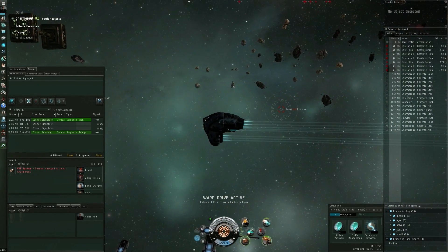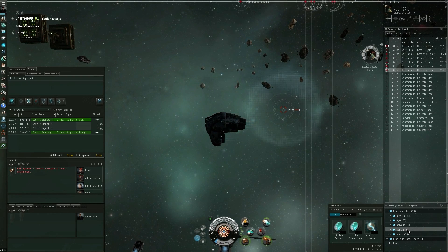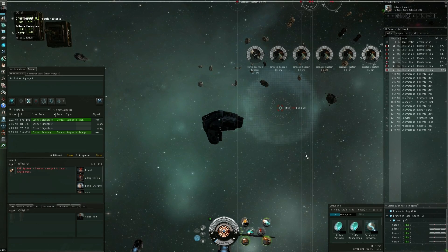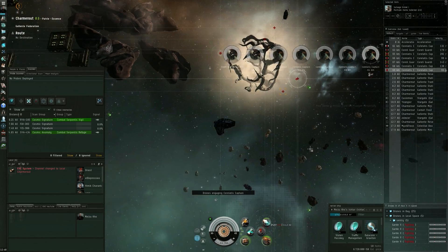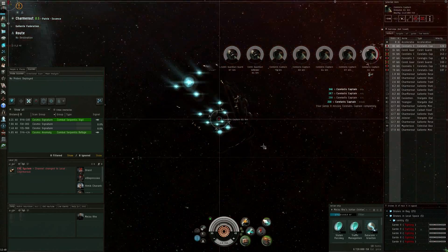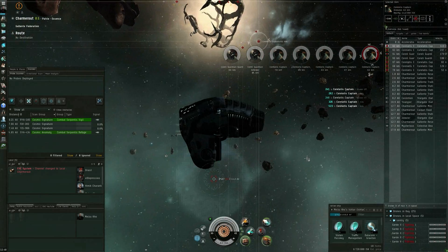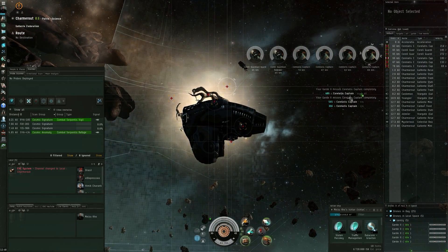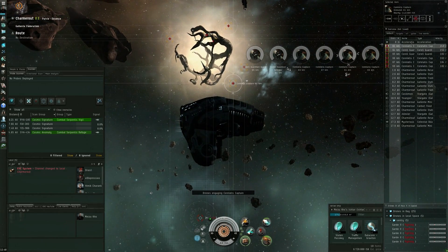With the Ishtar I have a range script going and I can normally take care of these guys without even having to move. I just break the guards out, take this closest target - Corelli's Captain at 61 kilometers - and start shooting. As you can see we can hit this pretty good, even at 61 kilometers we still get four to five hits of decent amounts. Enemy down, another one at 62 - the frigates aren't coming too quickly just yet so let's take care of that one first.